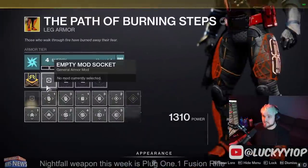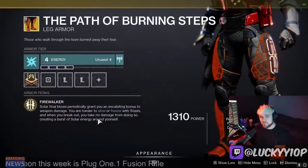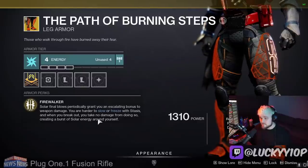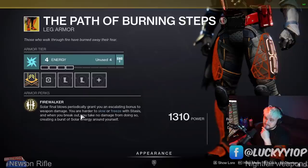Just by using a solar weapon, using the Igneous Hammer, you're going to run around and two-tap people. These are actually broken — these are the most powerful exotic in the game right now. This is going to be crazy to use, especially with hammers. But you don't even have to use hammers; you could just use a solar hand cannon. You could even use a stasis subclass.